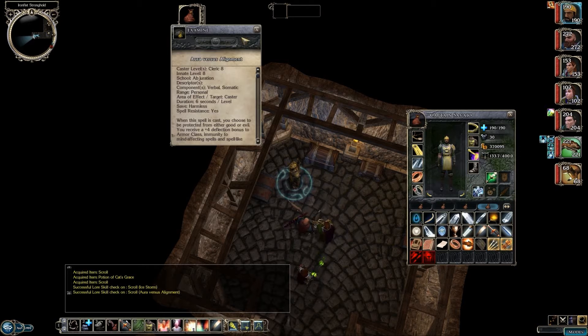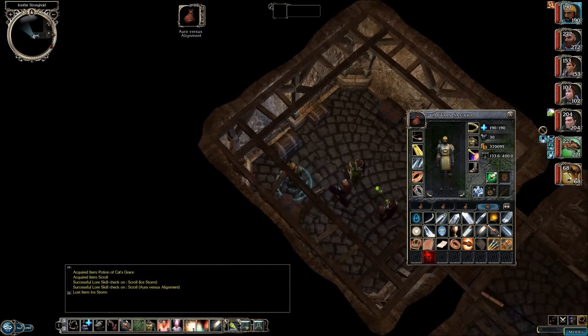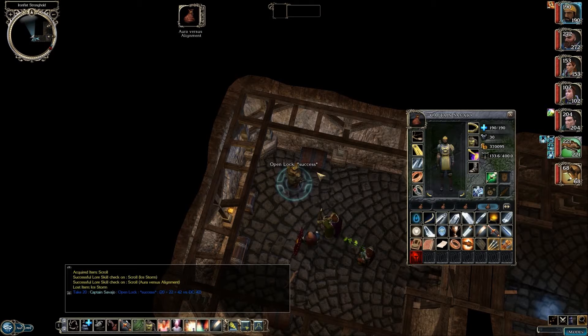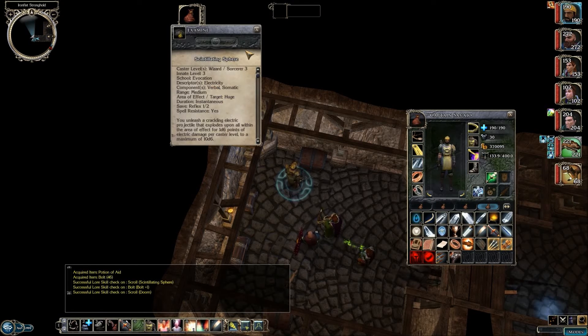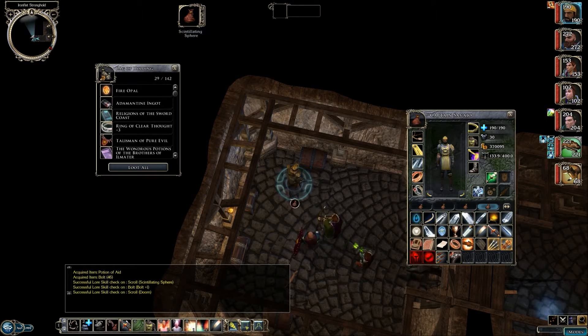We got Aura versus Alignment and an Ice Storm scroll - a cleric spell. I suppose we should've brought Chiavi for this. We also got some bolts, a scroll of Doom that the Captain can actually cast, and Scintillating Sphere - we could probably give that to Quora, but I'll put it away to check if Sand has it.